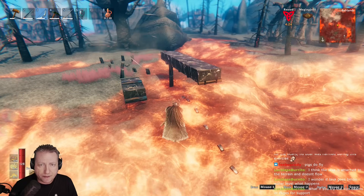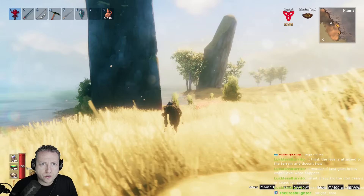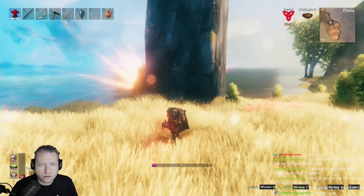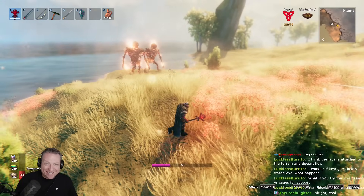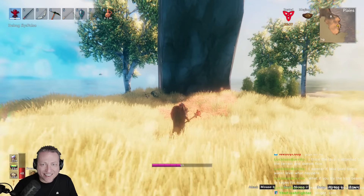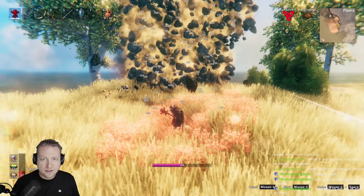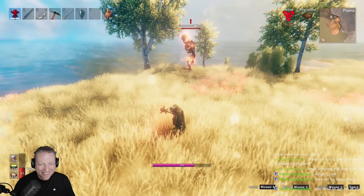Testing a meteor on a stone pillar tower — whoa! It was only one meteor and it just leveled the thing. That's going on the thumbnail, so cool. We had to kill the two previous trolls because it wouldn't let me cast another one, so we try again — incredible.